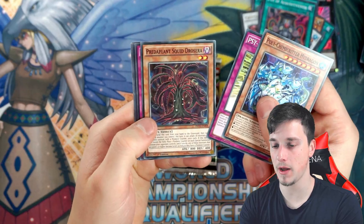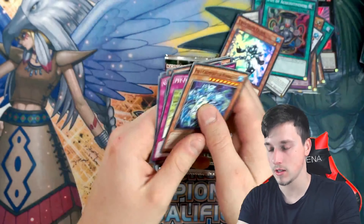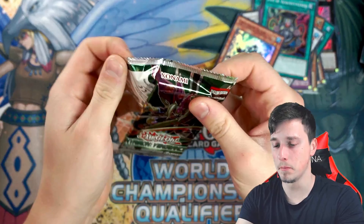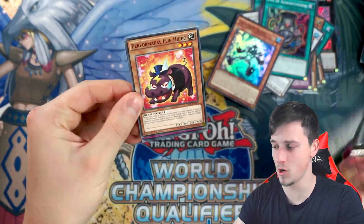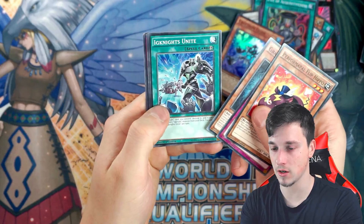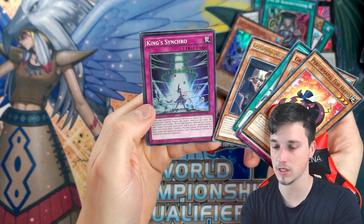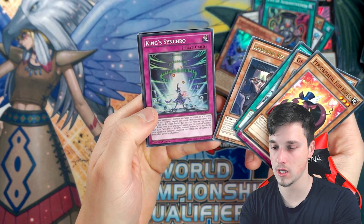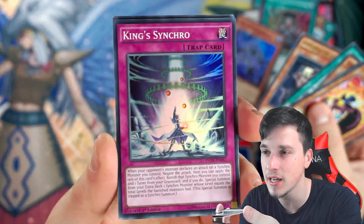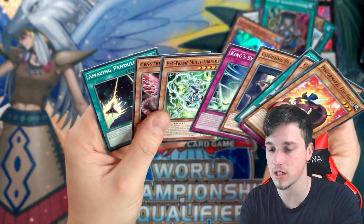Come on, guys. Second to last pack — give me that Starving Venom Fusion Dragon! Just a Crystron Quan. Last pack magic, guys — can we do it? Yuri! Please give me the Starving Venom Fusion Dragon. Come on. Paleozoic. Gradle. Ignite. And just a King Synchro — looks like Sidokaiber. Is that Jack Atlas or Sidokaiber? Might be Jack Atlas, actually. Yeah, it looks like Jack Atlas. Cool, because he obviously appears in Arc 5.